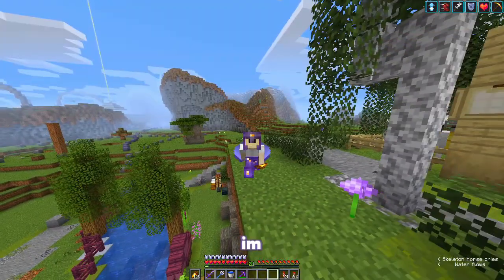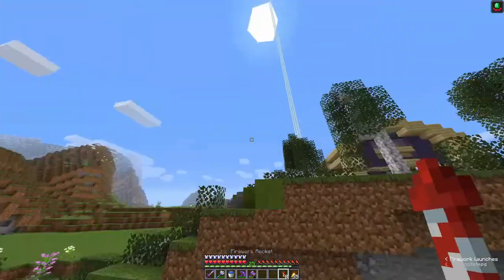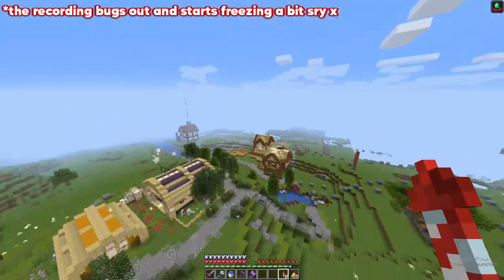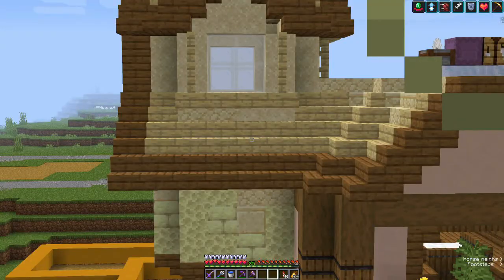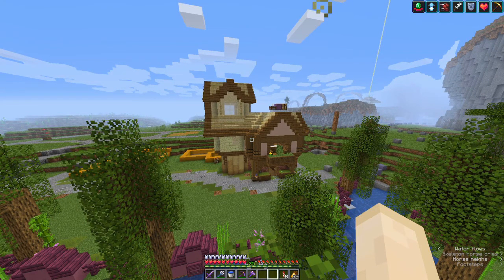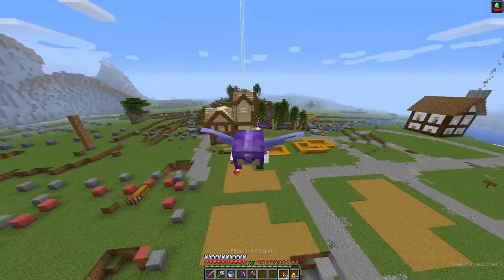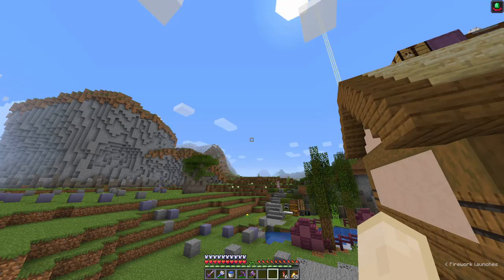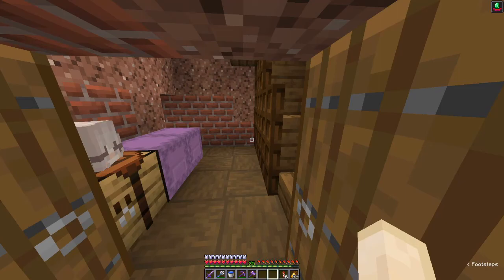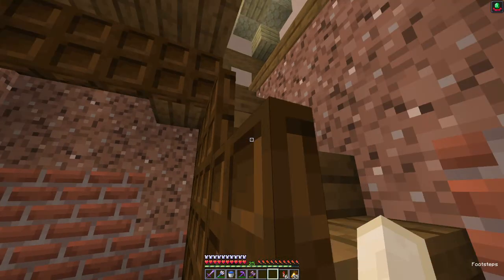I've finished the house — the exterior at least. I did a roof and I struggled a bit with it. I was going to do a triangle design but I ended up doing something more suitable for the rest of the build. I got the windows in, did the back sort of, and it's done to an extent. I've started working on the interior — if you go inside there are stairs and you can go upstairs.